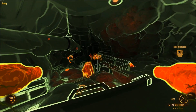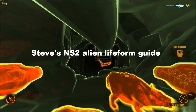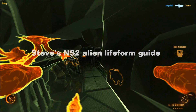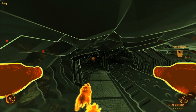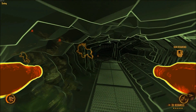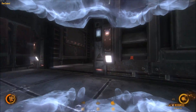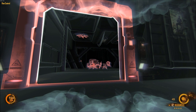Natural Selection 2 is hard. Its FPS-RTS blend has more of a learning cliff face than a curve. The Space Marine Frontiersmen are relatively easy to figure out for anyone who's ever played an FPS, but the alien Kara are a completely different story. Before we start, press your F key whenever you're using any lifeform — it'll give you the neat alien night vision I'm using in most of this video.